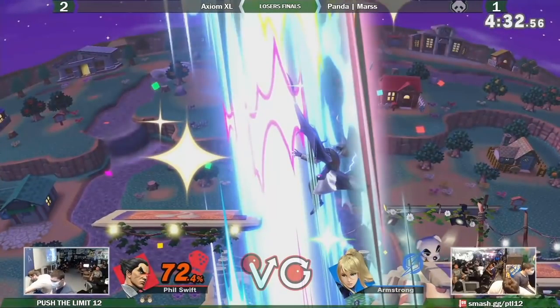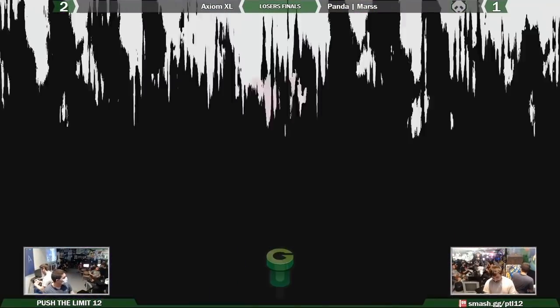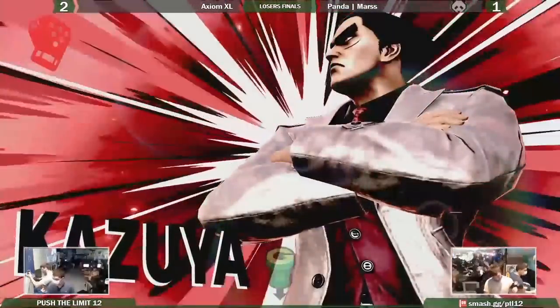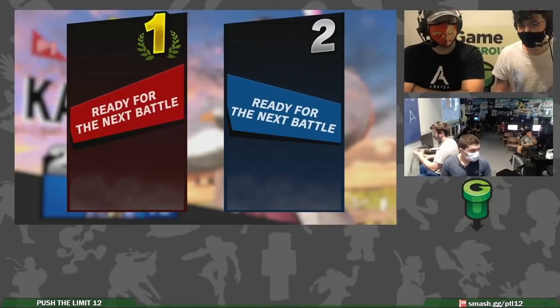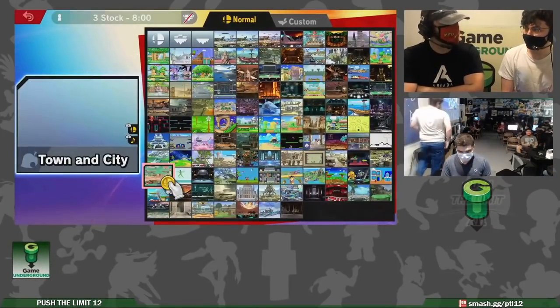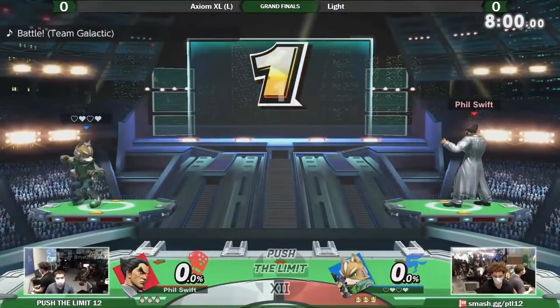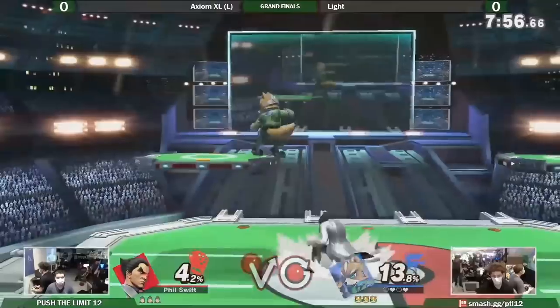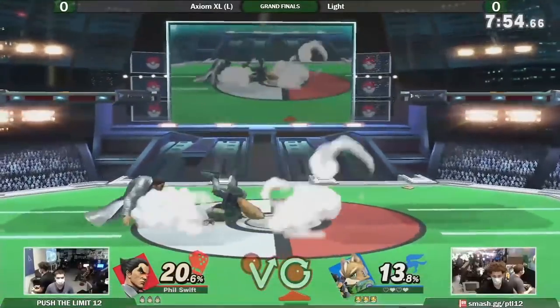Axiom XL ended up taking second place at this tournament. The win over Mars was especially impressive — he demonstrated how powerful Kazuya's advantage state is, and also showed that his recovery isn't as weak as people perceived. That said, we do need to talk about his weaknesses, so let's talk about what Light did right to end XL's run.